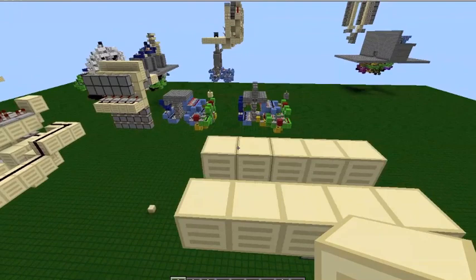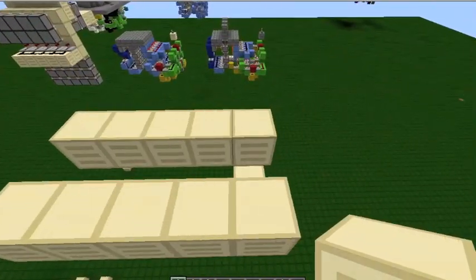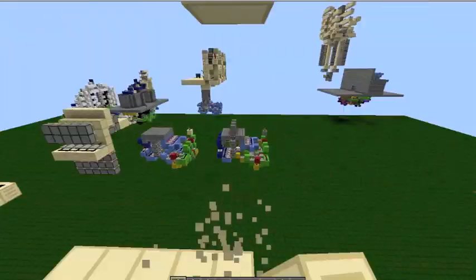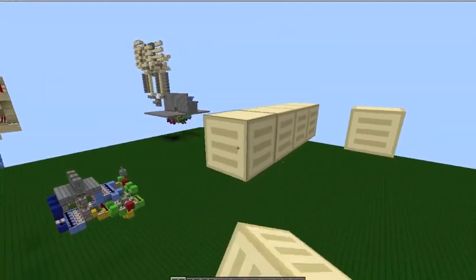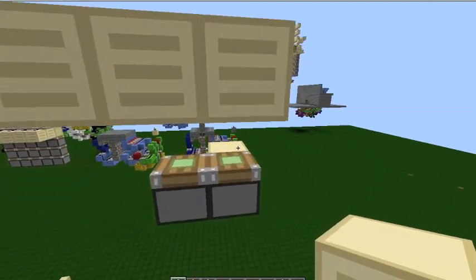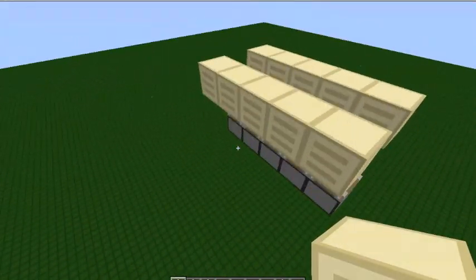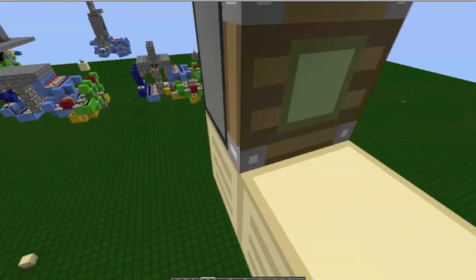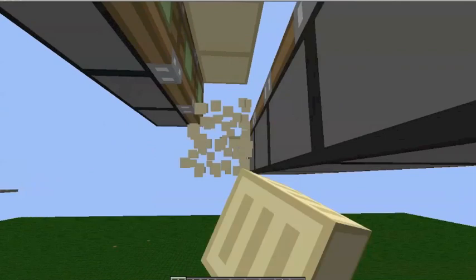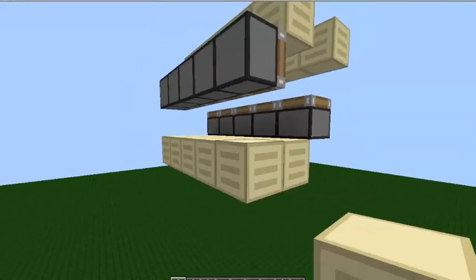So you want to start off with these two five-wide things with a gap in between. This is going to be the roof, with the five piston extender in there. You need these two rows of sticky pistons, and to get power into these you can simply do this.